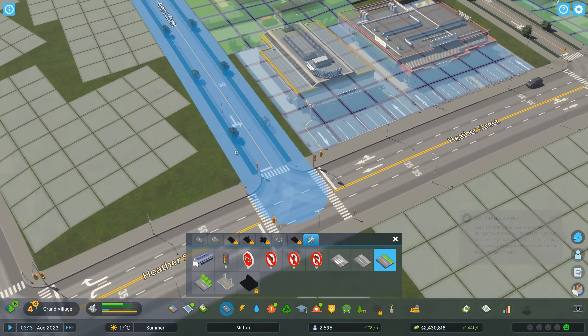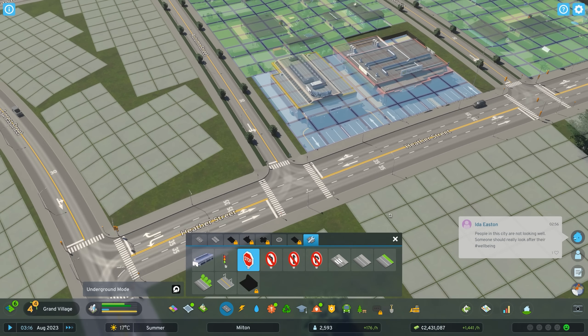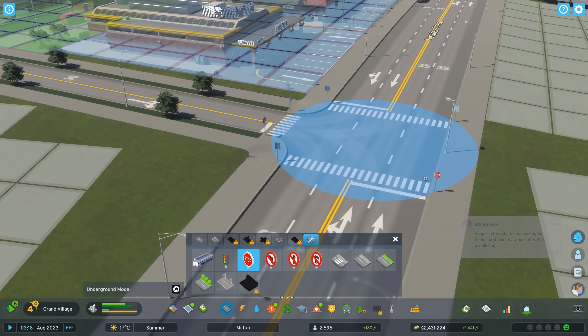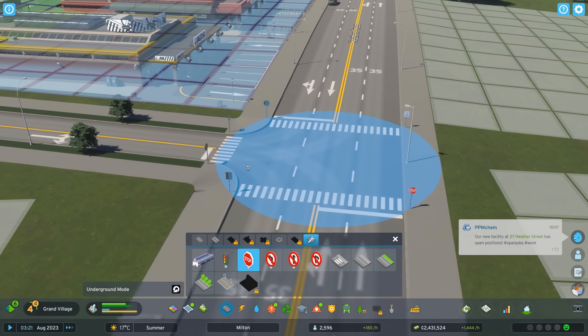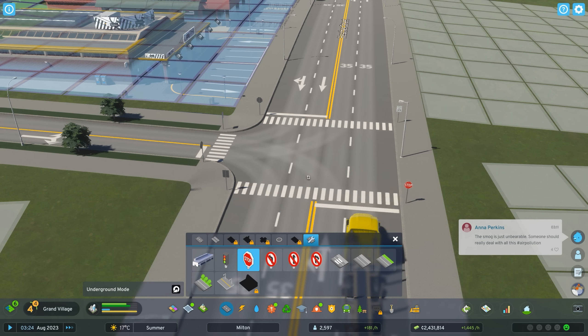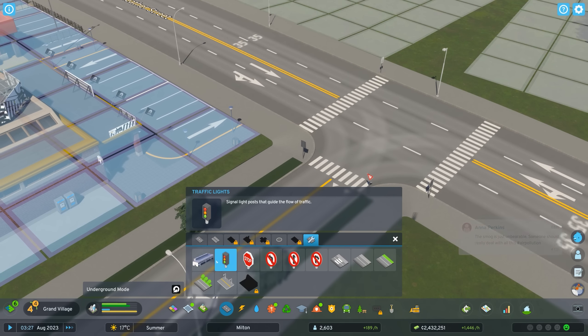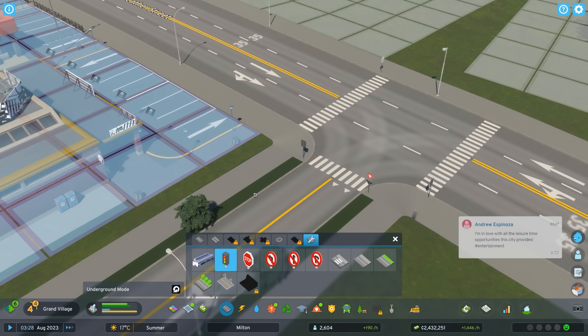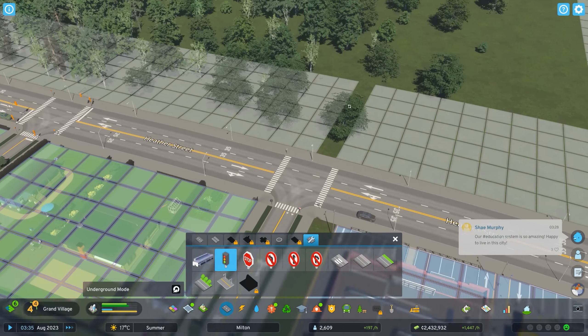Over here we don't necessarily want a traffic light at every single intersection, so I'm going to replace a lot of these streets with stop signs. If I select the traffic light and right-click it'll create a merge, so traffic coming from the little side street has to merge to the traffic that's free-flowing along the main road. I think that's a better option.